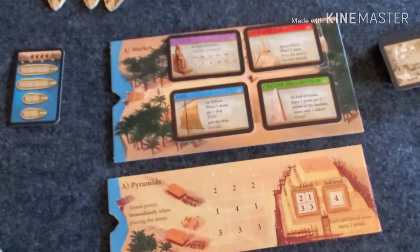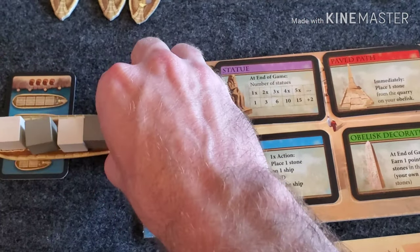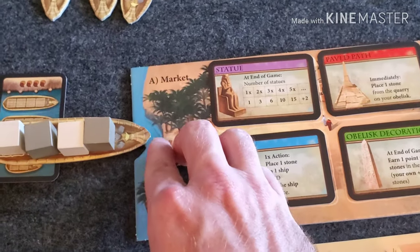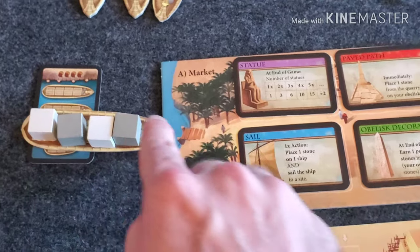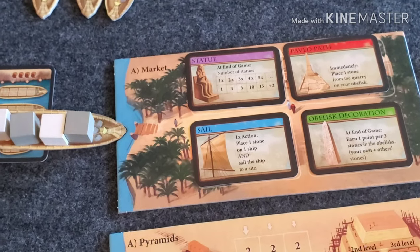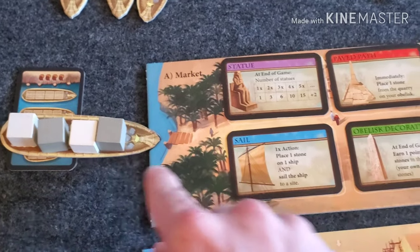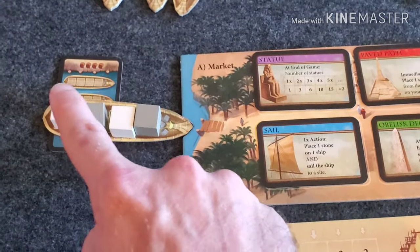When you sail a boat, you're delivering it to one of these five ports. Let me go over what each port does. At the market, you sail the boat to the market port, and in the order of cubes on the boat, players choose to take cards. So gray would go first and pick a card, then white, then gray again, then white again.